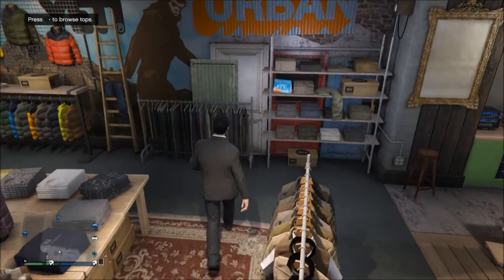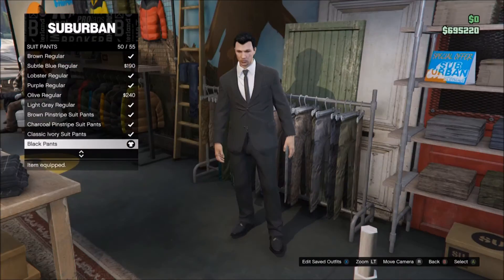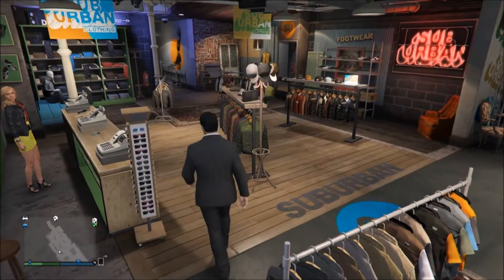Then you want to go to the suit pants and get the black suit pants — just the regular ones. So go down to suit pants and select the black pants.